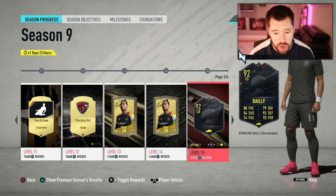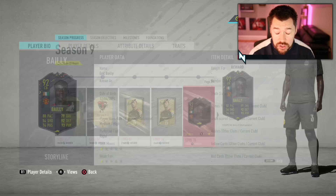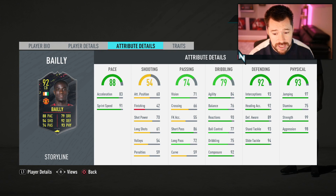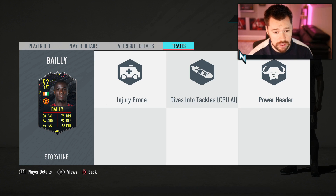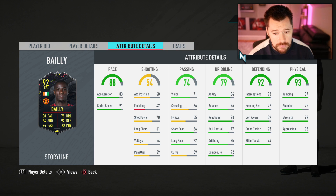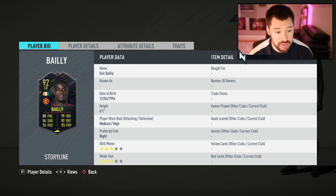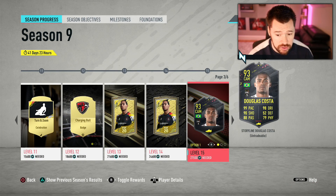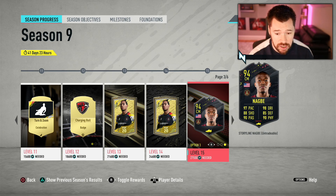He obviously links to a whole bunch of people. There's also a 92 Eric Bailly in there — three star, three star, medium-high work rates, and a very, very good defender. 75 stamina, but for center backs, stamina is nowhere near as relevant as any other position. His strength and aggression is sensational, his pace is very good, his defending is very, very good, and his passing is quite good as well. That is a very nice card. Even though Douglas Costa is higher rated, I personally think out of the two so far, Eric Bailly is the better player.